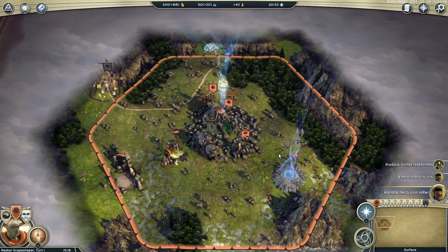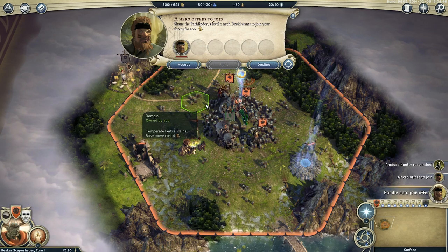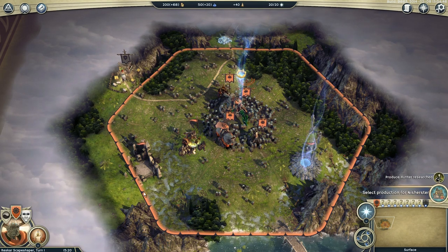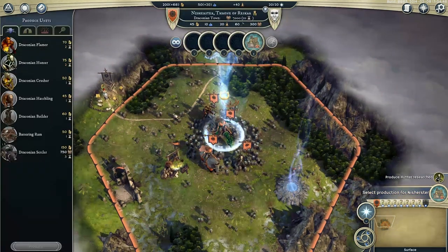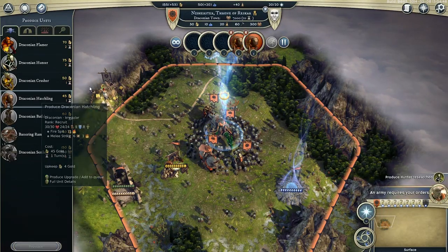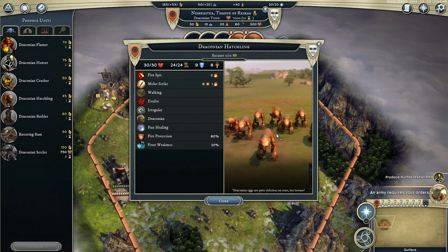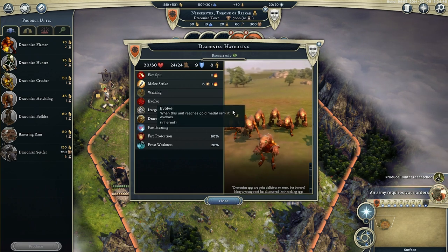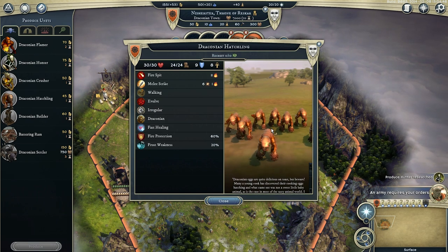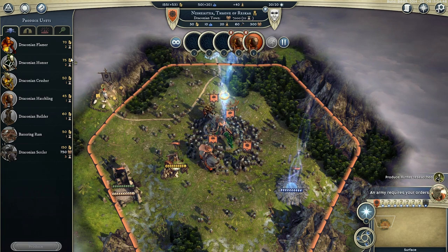Someone's come to say hello — Shane the Pathfinder, who's also an arch-druid. He wants to help us spread nature across the world. You can come along, Shane. First things first: select production for our city. Let's make some Draconian Hatchlings — a very basic unit, very cheap, very quick. They're the Draconian babies we're going to send into battle. The good thing is they evolve: if we can rank them up to gold, they'll turn into a bigger, more powerful grown-up Draconian.